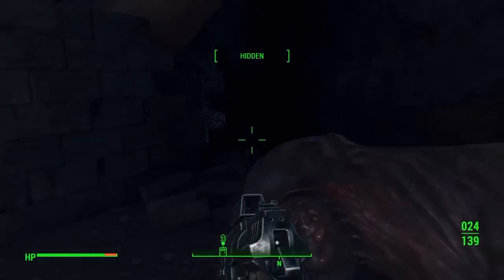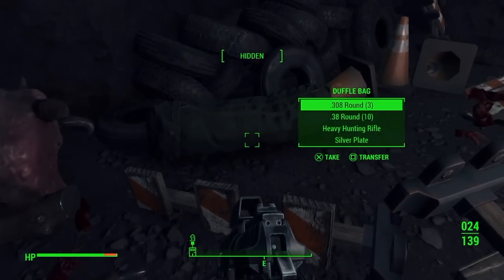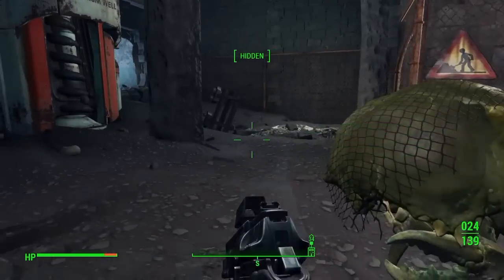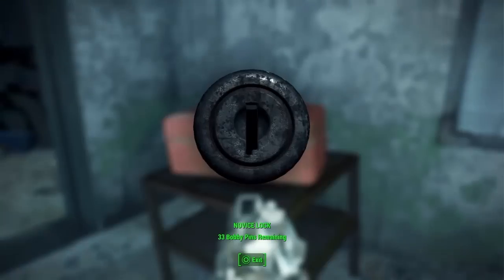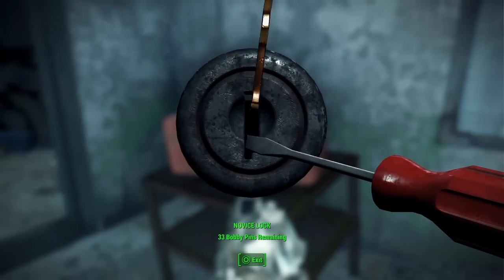I got my best rifle yet — I found it in this duffel bag laying on the ground right here. It's been just the best gun I've had so far, besides the legendary laser musket. You've also got locked containers, so you can pick them and get experience points for that, and of course get the items that are inside.